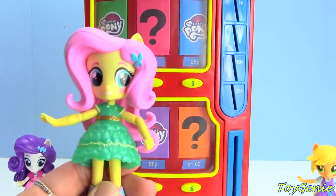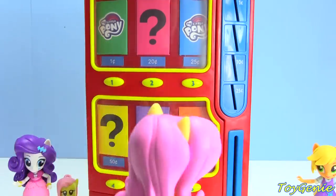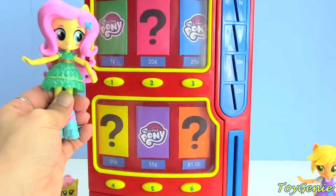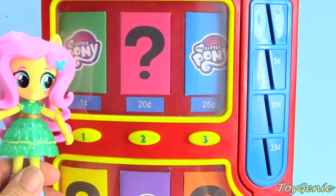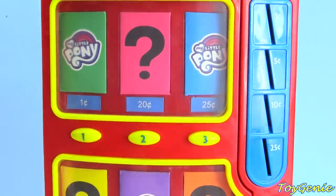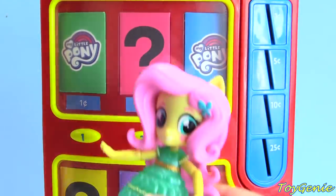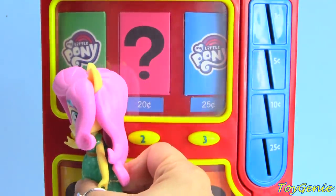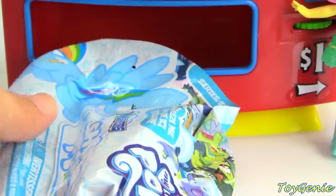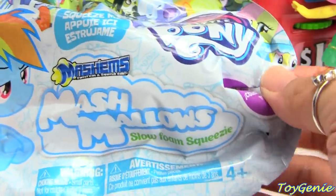Here comes Fluttershy, and she's going to choose this one right here. This number 1 surprise is only $0.01. Let's go get $0.01. Here's a penny. Come and press the number 1. She got a My Little Pony Mashems Mashmallow.